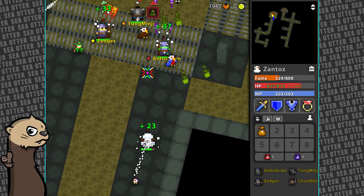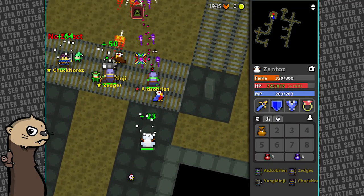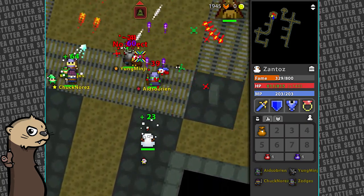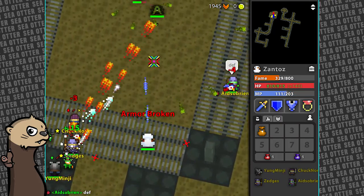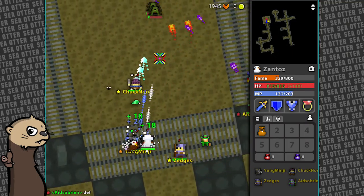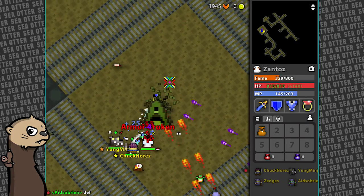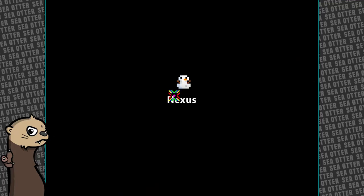We're gonna come back here and heal a little bit, because this is the only place that we can. Little bit of lag unfortunately. Lots of lag, armor broken - not a good thing. Taking a moderate amount of damage here. We're risking it, guys! Okay, we're out of here - we're out of here. So we're not doing that with our knight again, at least not for a while.